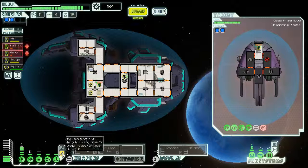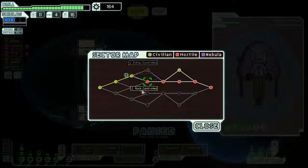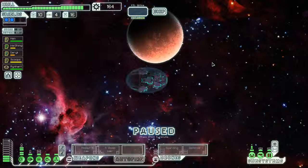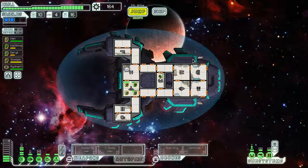Jump forward. Rock or Zoltan? Let's go with rock controlled — I don't like Zoltan because of their super shields, which prevent you from boarding. We're gonna stop the episode here. Thank you guys for watching — this run is going much, much better than the previous one. I'll see you again next time. Have a good day.